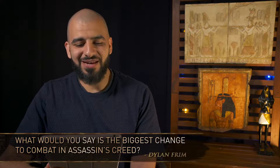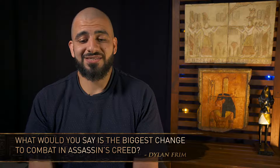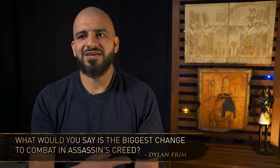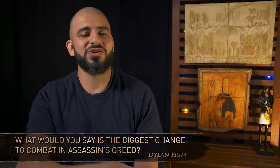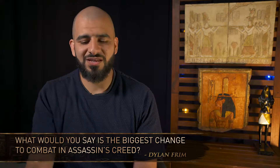What would you say is the biggest change to combat in Assassin's Creed? The biggest change in terms of combat is that we've drastically changed the paradigm of what a fight is. In previous Assassin's Creed games, we used what we call technically a paired animation system, which means when you swing your weapon, the hero and the enemy align, they play an animation together, and you wait for the animation to finish before you continue fighting.